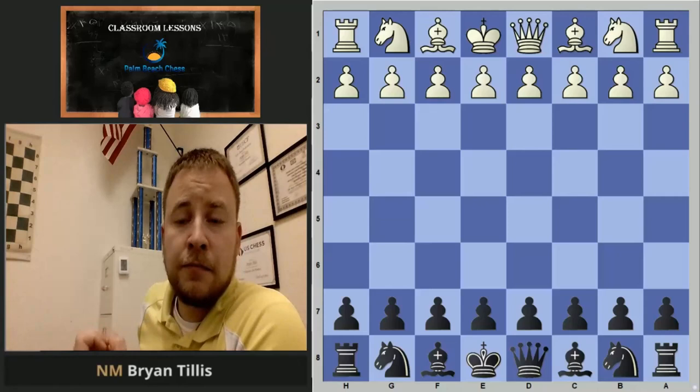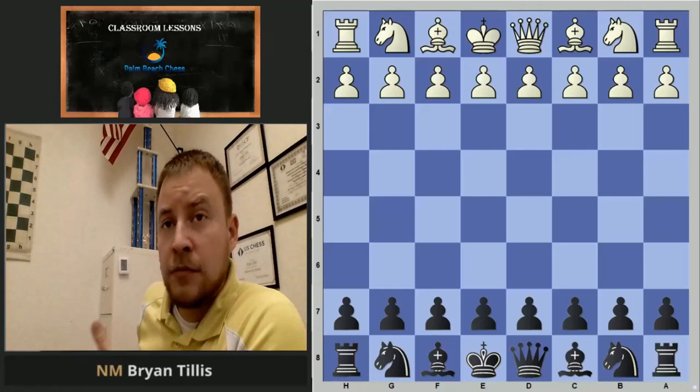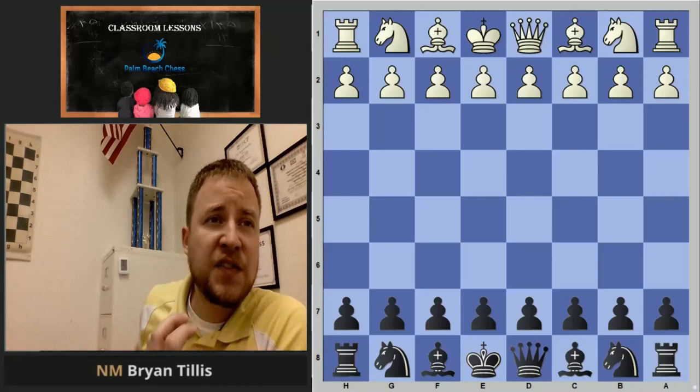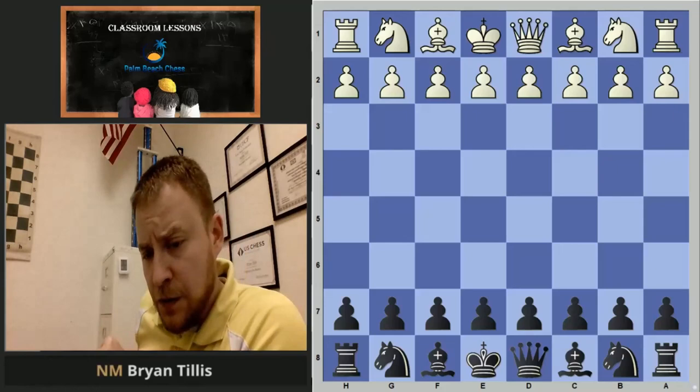A chunk is going to be following our opening principles: controlling the center, king safety (which is typically castling), and developing your knights and bishops — your minor pieces — effectively. Effectively means those pieces are attacking the center, because if they're attacking the center they have good quality — lots of options. Don't forget the other two advantages: time (don't move the same piece over and over, don't push a bunch of pawns — they can't go backwards) and material (being up extra pieces makes it easy).